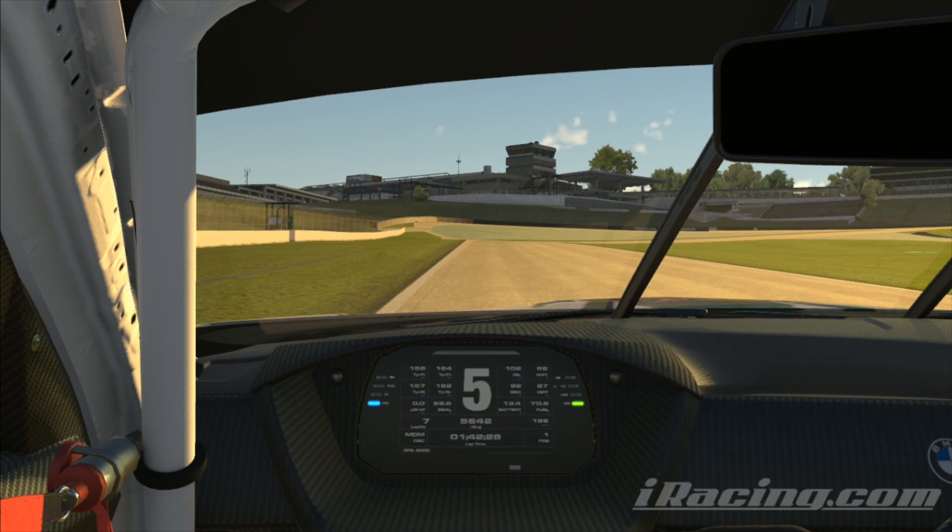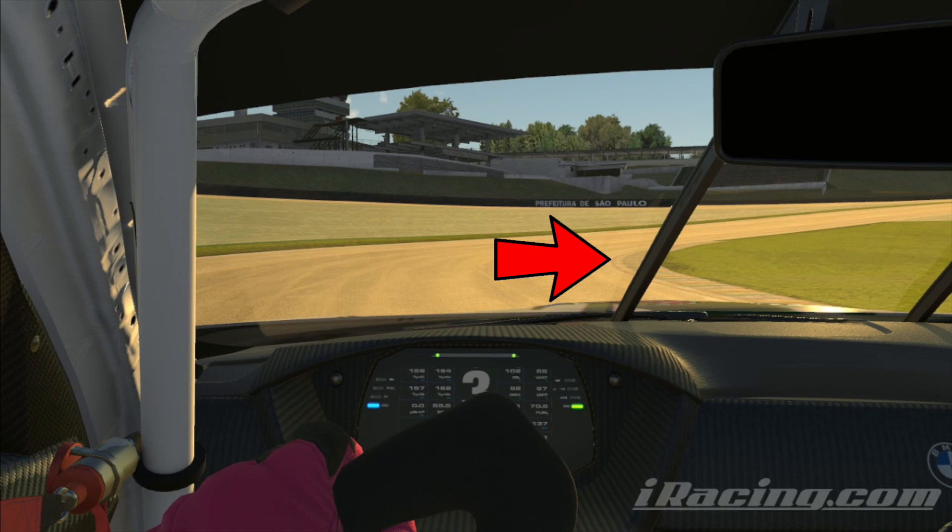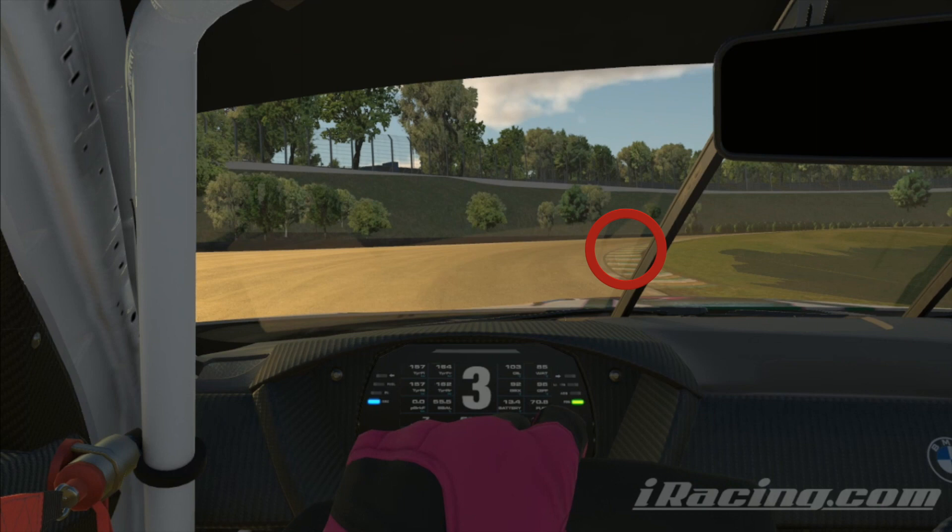For this next braking zone, look out for this little hut on the left hand side. Don't brake when you see it — brake when you think it's to the left of your car. You're going to go from fifth down into third. You can miss this first apex here as it's more important to carry the speed through, and feather your throttle all the way through this corner. Once you see the apex, that's when you should be flat out.